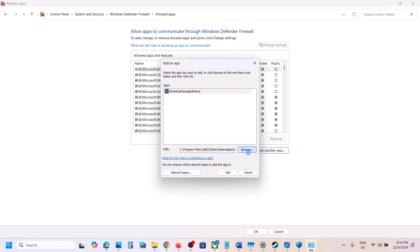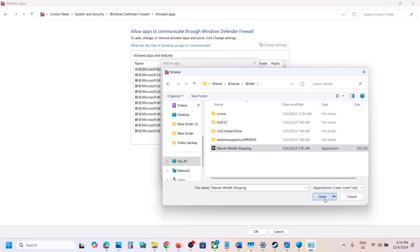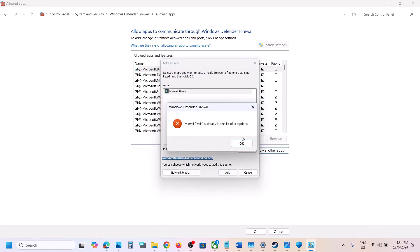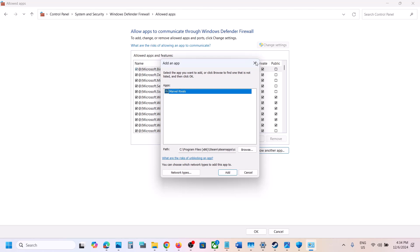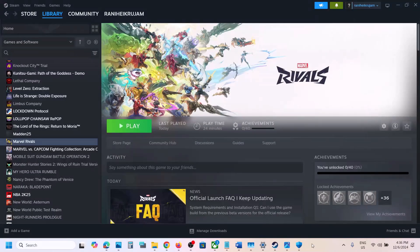Open the game folder, select the game EXE file, click on Open, and then click on Add. In my case the game is already added. Again click on Browse, open the Marvel Binaries Win64 folder, select that EXE file, click on Open, and click on Add. Once the game is added, launch the game and check.